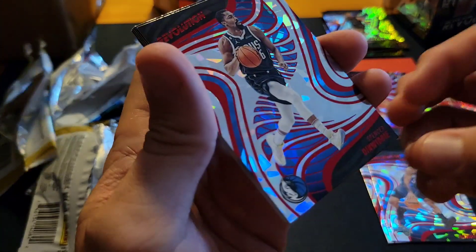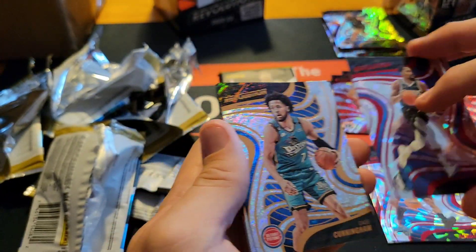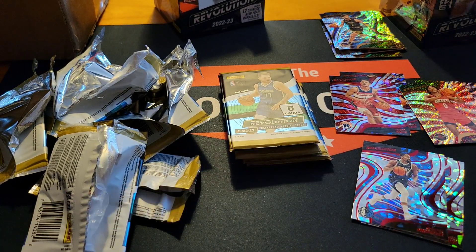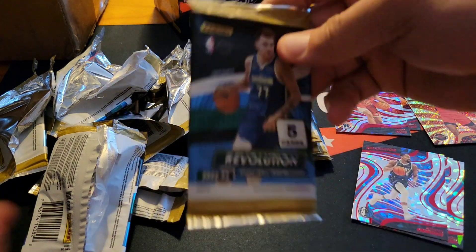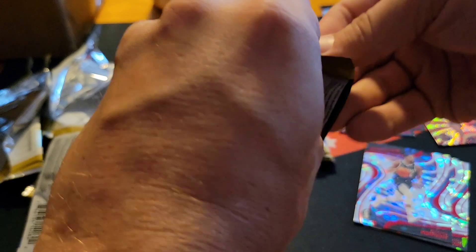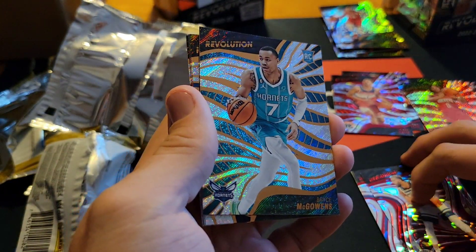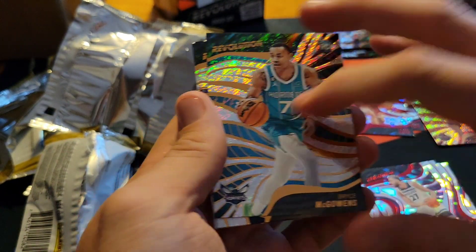We're hunting for a gold but it's not looking promising. Red second-year Cade, and then you're probably going to get base. Let's see — go back, red, rookie — don't know who that is — and your base.